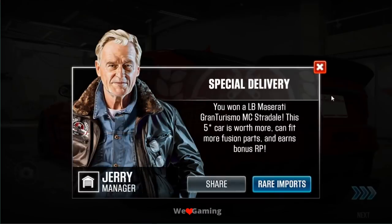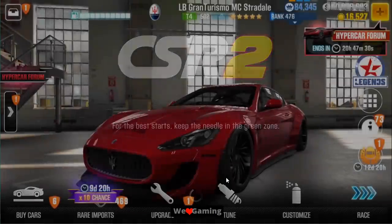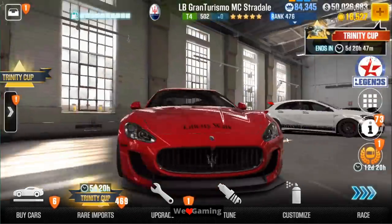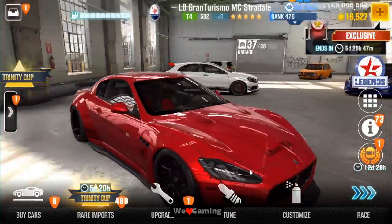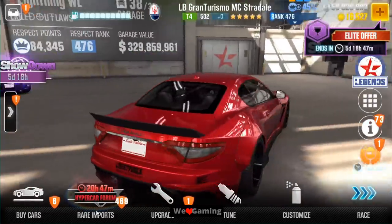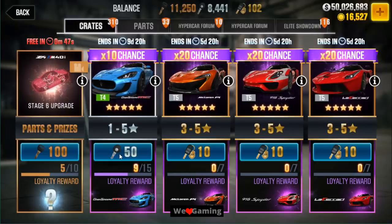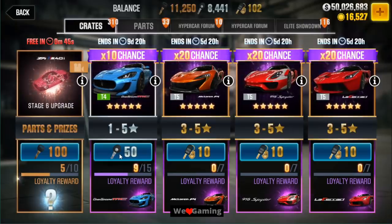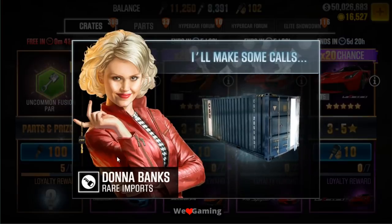I'm going to do it one more time to confirm whether this may or may not be the trick. It's beautiful — I still think I like the white one better actually, but this is very nice. Let's try that one more time: as soon as the bronze crate changes to the second item, pull right there. Let's see if that gives me a second one. Nope, it's a one-star car. So the trick isn't consistently confirmed.